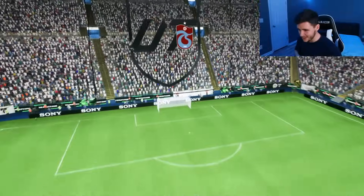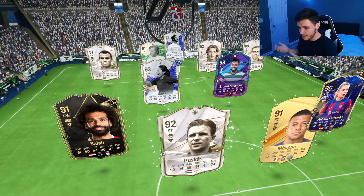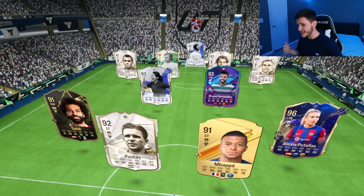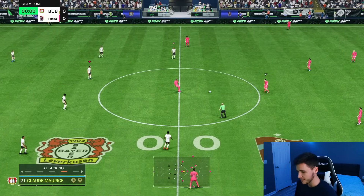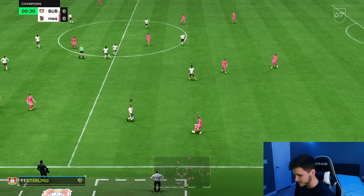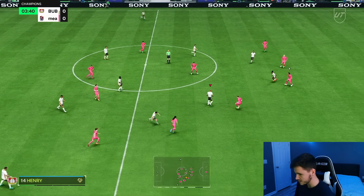Here we are jumping into game number one, and I must say, I think the Future Stars Evolution players are a lot better than the actual promo itself. Pushka, Mbappe, Puta, Salah, Sawa, Bruno Fernandes — it's a very OP team. The Future Stars Evos are a huge W in my opinion — completely free 90-rated Millard card. You guys know how we like to start every player review, and that is by testing out the card's dribbling, so we're going to try to give it to her.